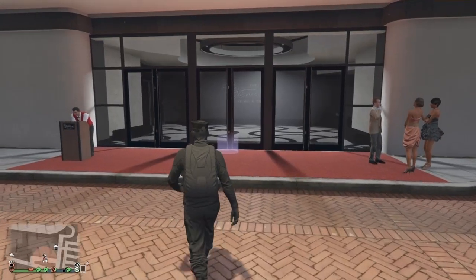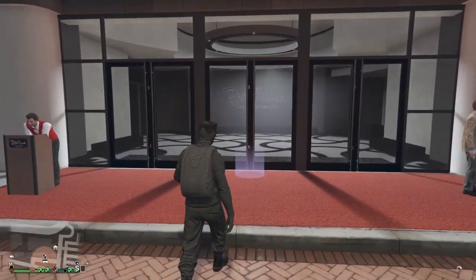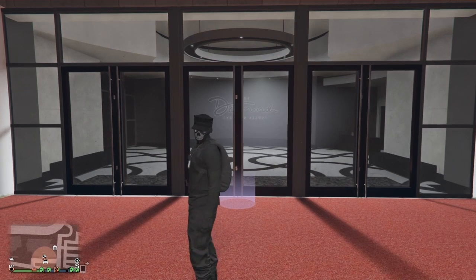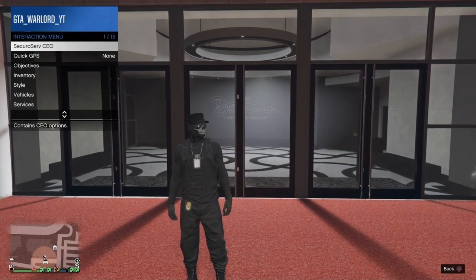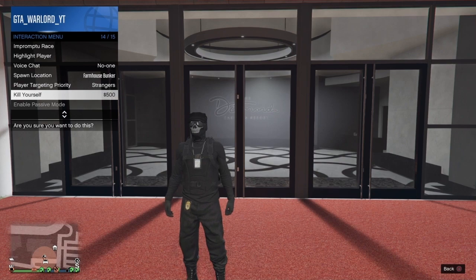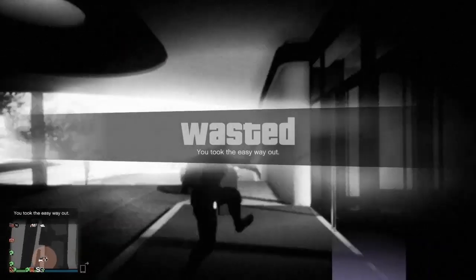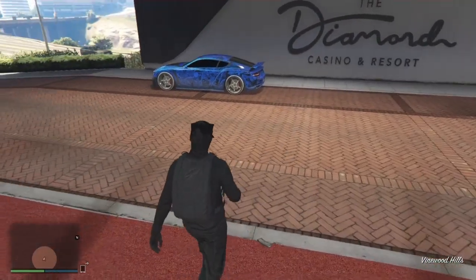We're going to go back and try it again. Bring up your interaction menu, hover over 'kill yourself' — this is going to be pretty quick. Press kill yourself, double tap, accept the first alert, decline the second one, and jump towards the glowing blue circle icon of the door.